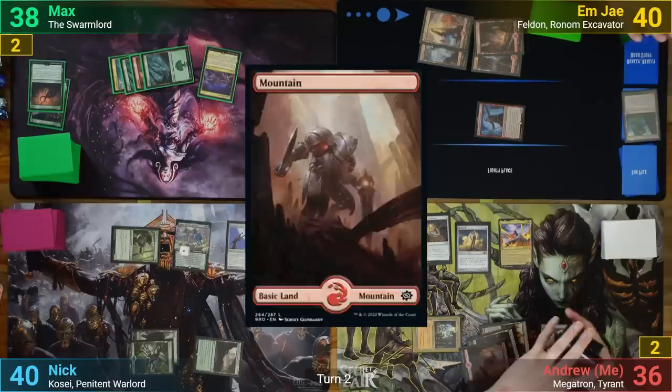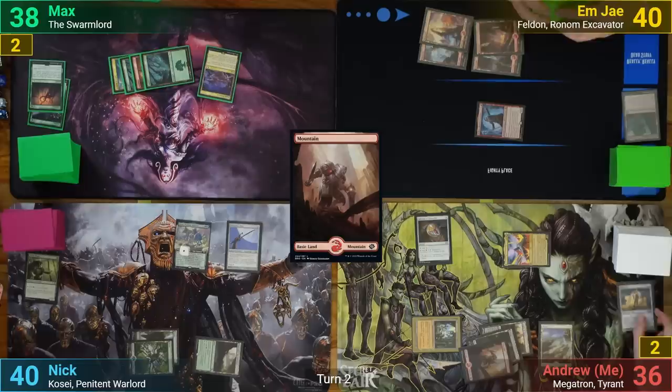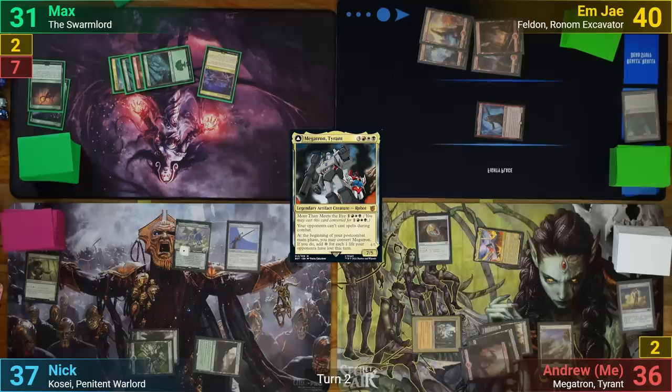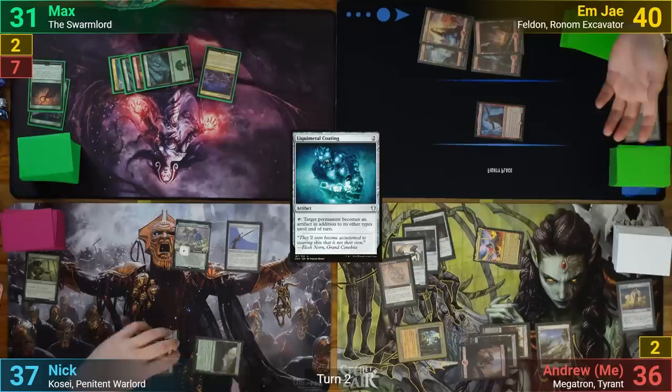I untap and draw, playing out an Ancient Tomb. I tap enough for a Solemn Simulacrum, taking two from the Tomb, and go to find a basic — grabbing one of the Brothers War Robot Mountains. I then swing Megatron at Max and get my On Attack trigger to fling the Solemn Simulacrum at Nick's Elvish Mystic. It deals three excess damage to Nick's face and Megatron converts. Max takes seven commander damage. In my second main phase, I reconvert Megatron and gain ten colorless mana, using it to cast a Talisman of Hierarchy, a Mirror Retriever, and Liquid Metal Coating.